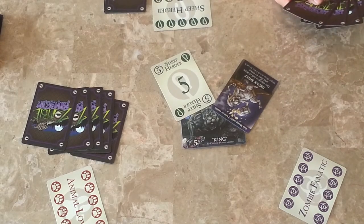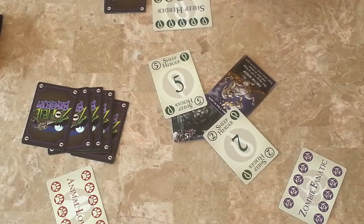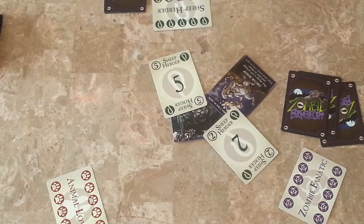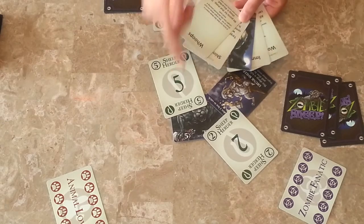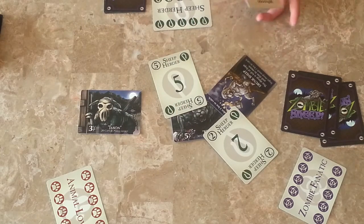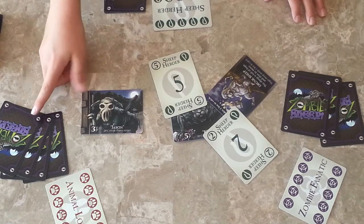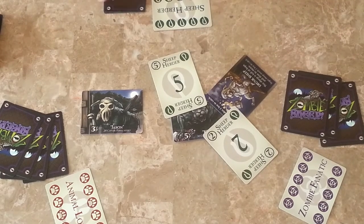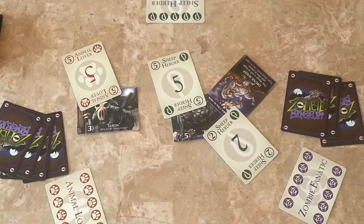He doesn't draw his cards yet, and then he'll play a numbered card. Now it's the Animal Lover player's turn. He has 4 cards, no numbered cards, so he can't play a number. He doesn't want to play on this sheep, so he's gonna play a new sheep. This one is 5 victory points — you need 5 to win, so if you catch him, you pretty much win. Play continues until one player has 5 points in sheep, and then the game is over. They win.